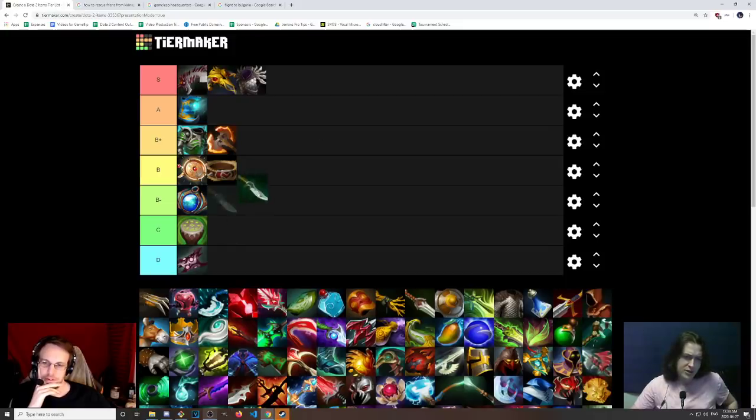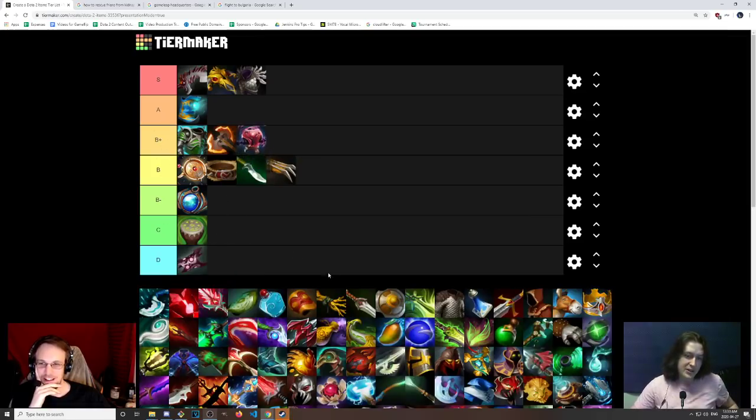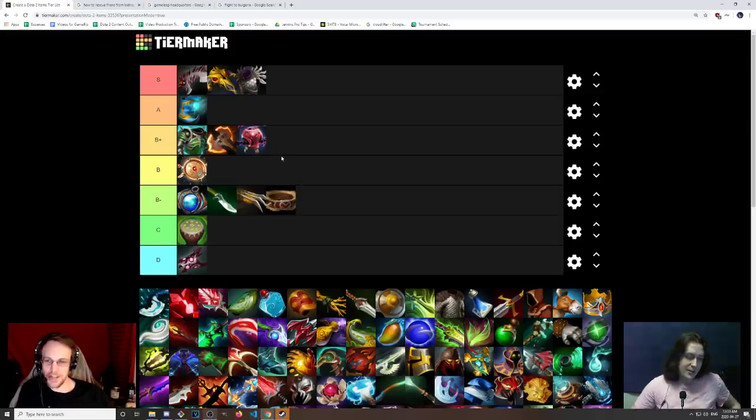Blade of Alacrity — throwing that in B tier, just a random item. Blades of Attack — same thing, random item. Blightstone — I'm going to put this in B+. We should probably put all of these standard basic items in B- because on their own they kind of suck. Blightstone's B+ just because with the Headdress nerfs and all the early game item nerfs, plus Orb of Venom no longer being great for harassing, I see a lot more people picking up just a casual Blightstone and eventually building it into a value item like a Medallion.